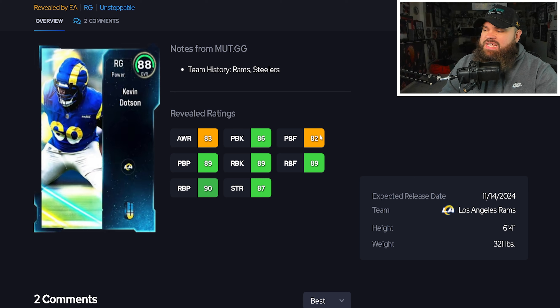We also get Kevin Dotson — six foot four, 321 pounds, 82 pass block finesse which is slightly lower, 89 pass block power, and 89 run block. Not bad, but slightly lower than Mitch Morse. I think he's a tier below the card we just covered — placing Kevin Dotson in the good tier as a solid right guard.